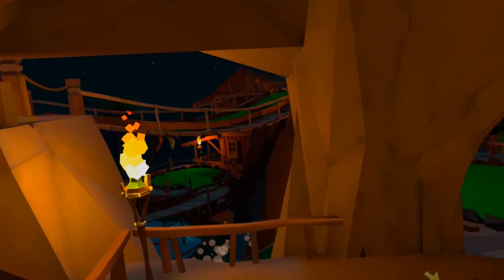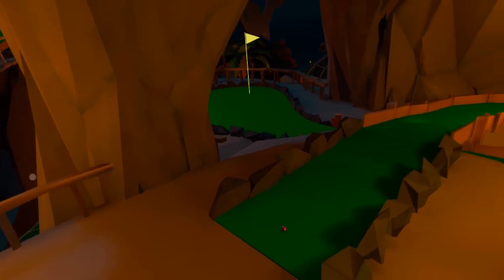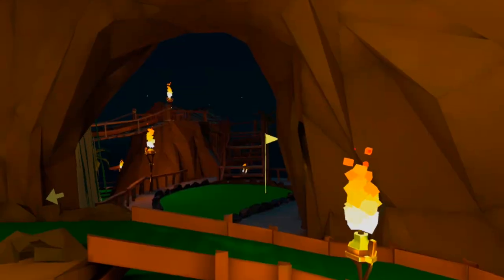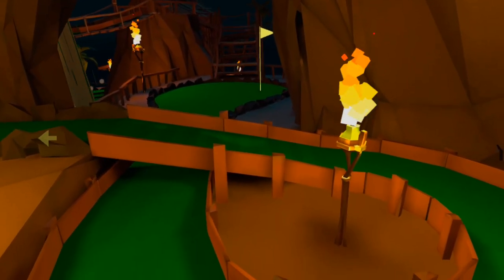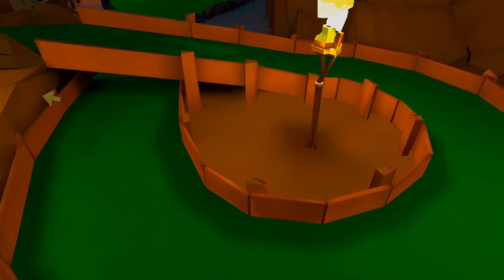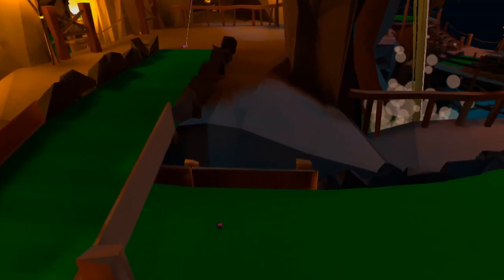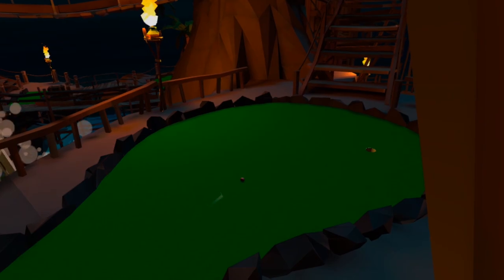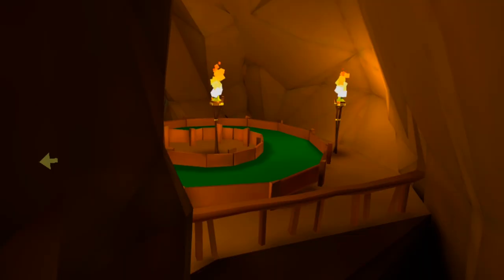Hole 10 can be described as a bravery hole — the more you risk the more you can gain, but overdo it and you'll go out of bounds. Your aim is to get the ball from the tee to the green via a spiral, but this time the spiral itself runs flat to the ground. You'll need to generate enough power to carry your ball all the way around, and getting this right can bring you close to the hole for a birdie. The low perimeter walls add considerable risk and it's easy to hop out of bounds if you over-hit or catch an unlucky bounce.